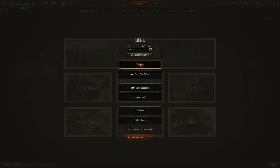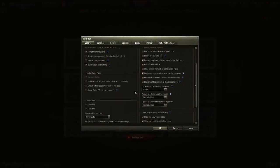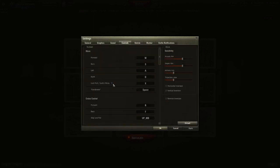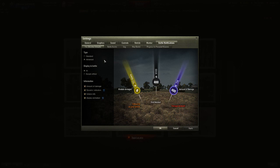There are a couple of new settings. Under controls, there is a new binding because of the new campaign missions — you can view your mission progress in the current battle using the N key. That is the default key and you can change it within your controls.